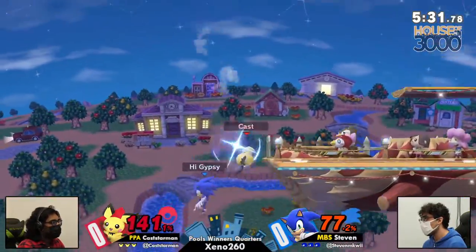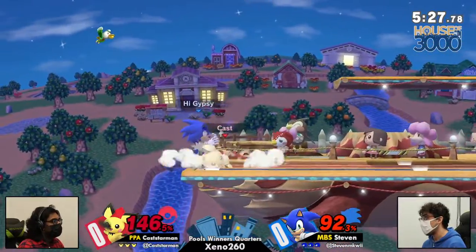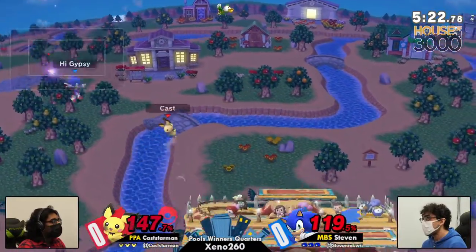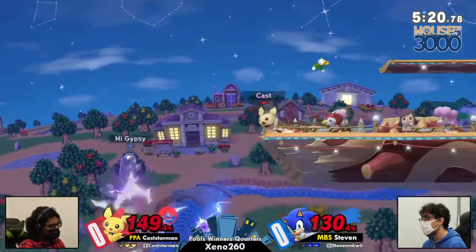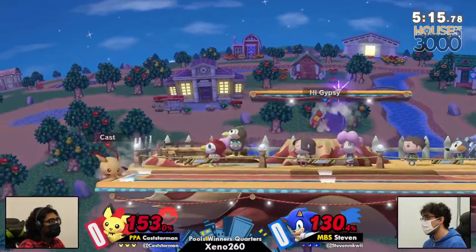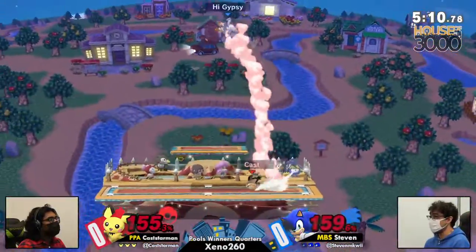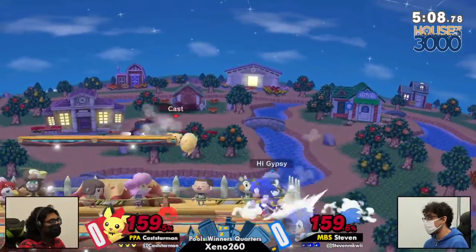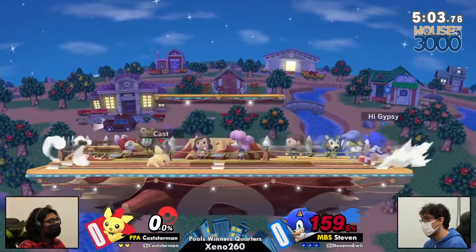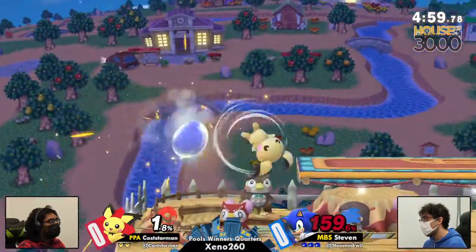Looking for a two-frame right there, not quite finding it. Pichu living to 140 — what magnet hands, and also what a tech from Steven. That was super impressive to see, but now we're in an interesting situation. Pichu holding advantage. Almost, almost — I'm actually surprised Steven didn't go for a grab there after that F-tilt. Kastarman finding one of his own after the drag down. Great air dodge to avoid the thunder, and F-tilt is going to be all it takes for Steven to now take a stock lead. Two minutes into game one right now.